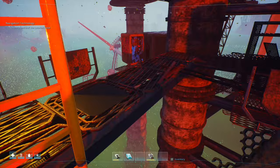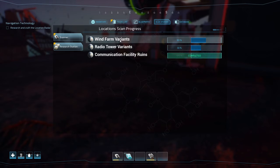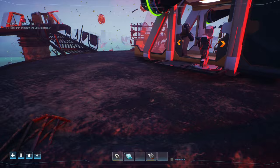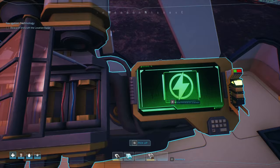We can start doing some research. I probably missed a few things here. There's still stuff at the wind farm. This place has been completed in terms of everything I've scanned, and the same with the radio tower, but there are different variants as well. Let's go over here — we need copper wire. I think that's probably the next thing, the copper wire.